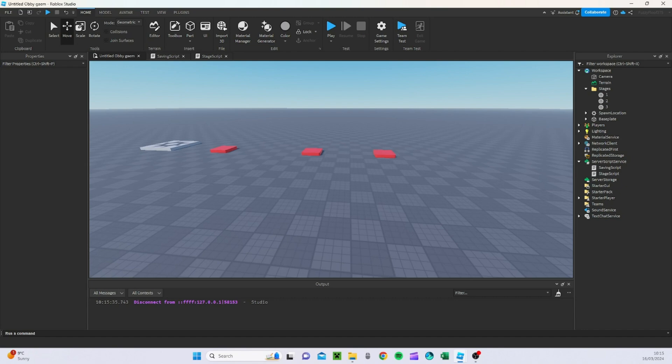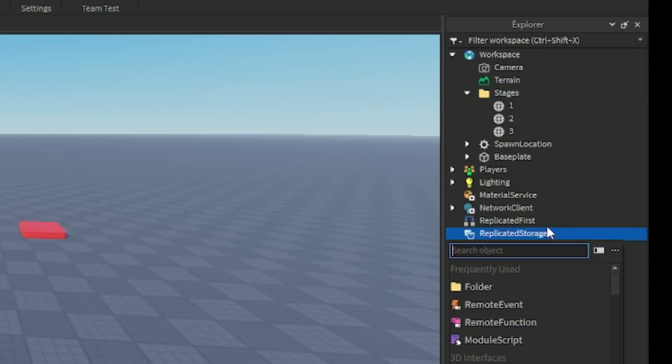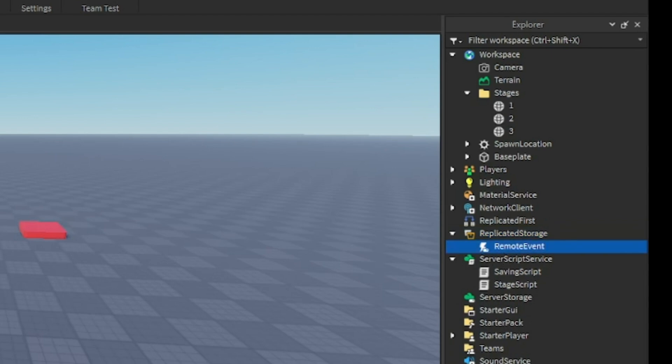Now that we have the base information, we're going to start creating a reset GUI. What this is going to do is make sure that when we click a reset button, it resets our progress and puts us back to stage one. First, we're going to go to ReplicatorStorage and create a remote event, then rename it 'ResetData'. This is only going to reset the stages — it's not going to reset the deaths or the wins, just the stage.